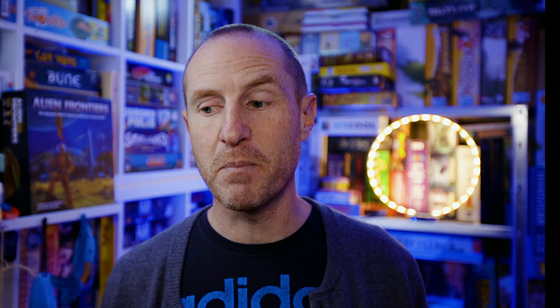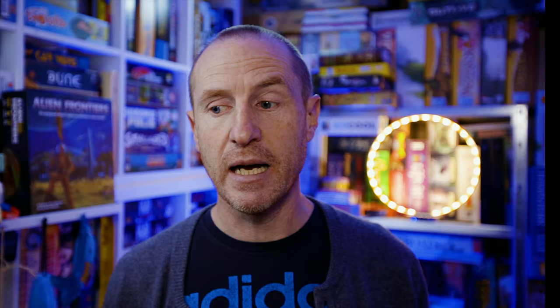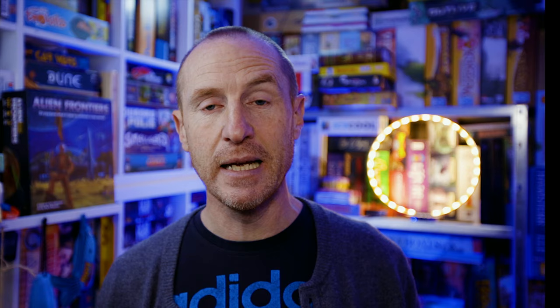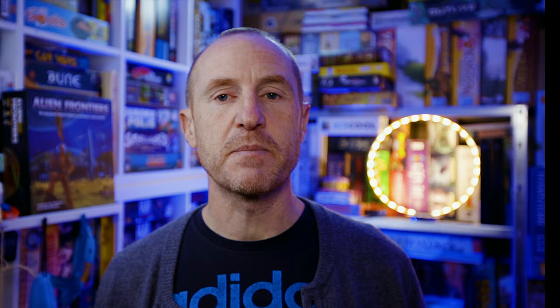The colonist hub is a way of getting colony markers onto the main board. You place any value die here up to three - for every die placed you move a colony up the track. If you control the Asimov Crater ability, you move the colony up an extra space when placing more than two dice. When you reach the end you pay one fuel and one ore to place your colony on the board. Each colony gives you one victory point; majority in a location gives another. The colony constructor is a quicker but more expensive method - you need three dice of the same number, pay three ore, and place your colony directly onto the map.